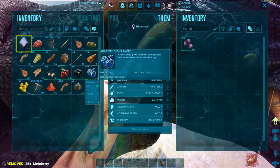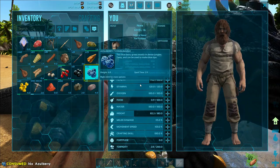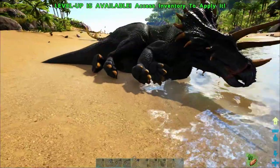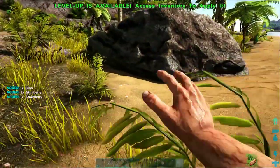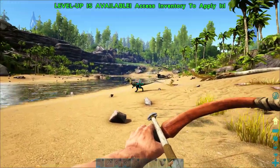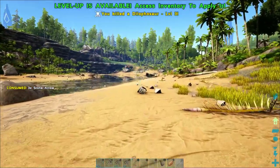I'm going to drop some mejo berries down here and eat a bunch of blueberries because I am also starving to death. Her torpidity is dropping very slowly, so we're not really in any danger of her waking up. I don't think we'd have any trouble taming the level 9 Triceratops with mejo berries and just a small stack of narco berries — I don't think I used more than five while trying to keep her unconscious.